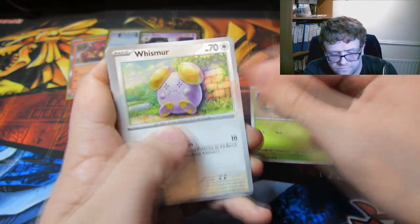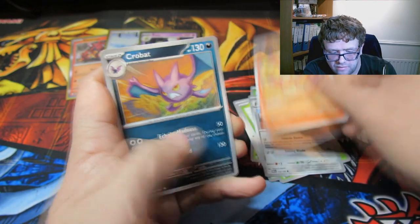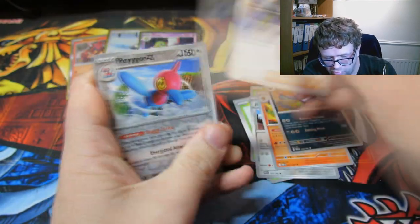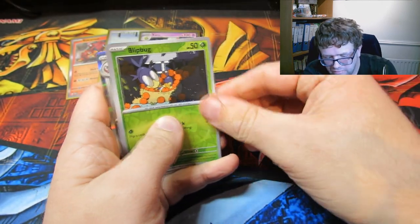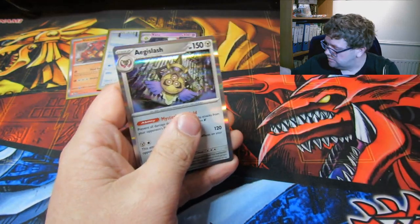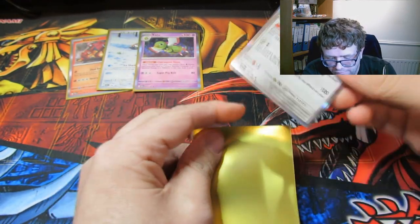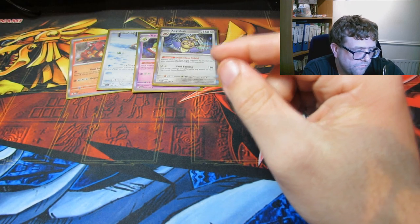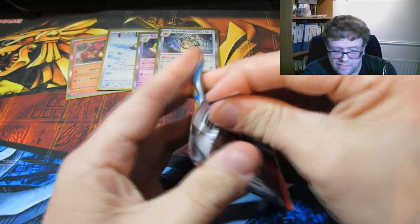We have a Dribble, a Whismur, a Surskid, a Double Aid, a Simisear, a Zubat. And a Rourke. A Rourke Pog. A Blipbug, an Engle Slash. And then a Roaring Moon — that is one of the main ones as well, the Illustrator Rare Roaring Moon.